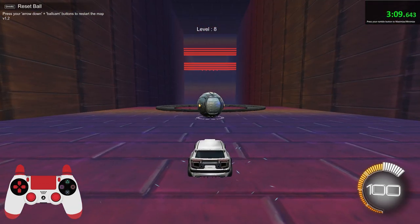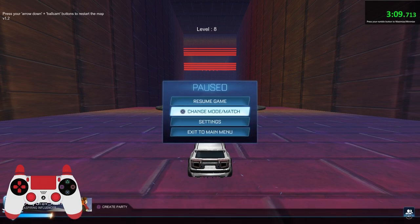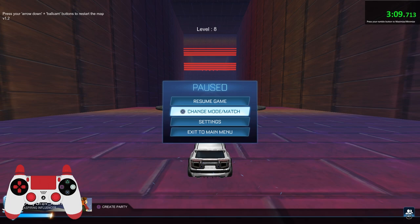I'd go over levels nine and ten but I haven't done them before so I can't give you an explanation. This is where I do my air dribble training on PC. There are of course other maps — Lethamyr's map and other challenge maps — but I suggest this one for at least the first five levels because that's where you understand the basics, and then you can get into the more fancy level six-plus air dribbles.